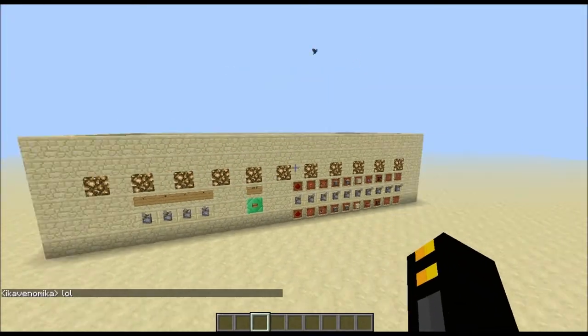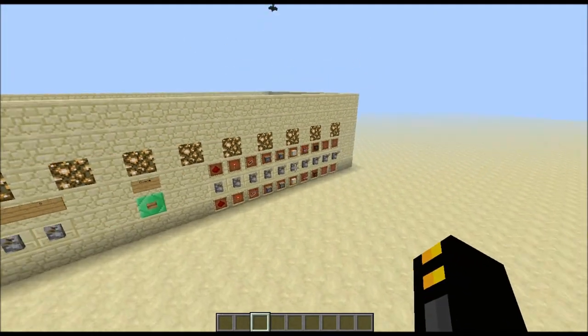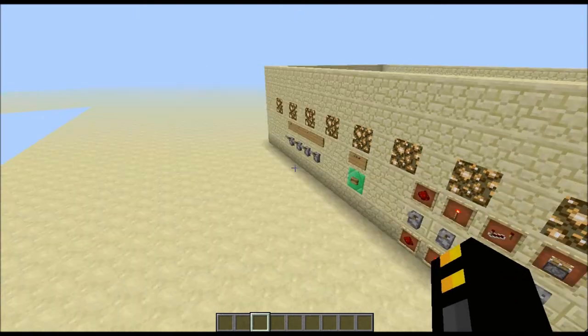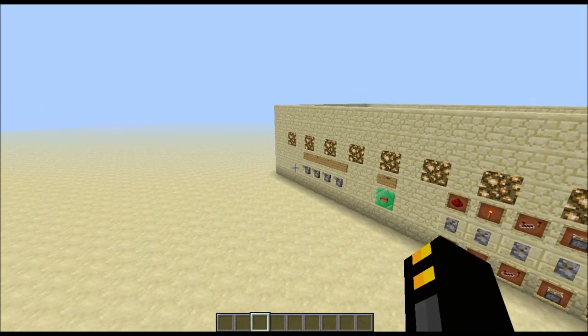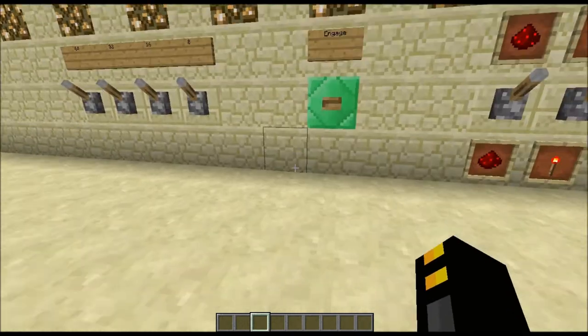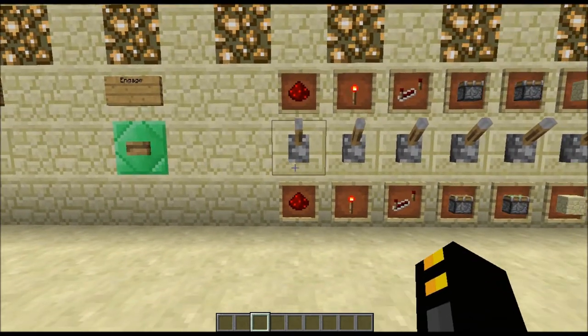What is up guys, it is Max here and today I would like to show you a little contraption my friend Sam Fancybottom, aka iCaveNoika, built. What this machine does is it basically gives you items — it's an armory.